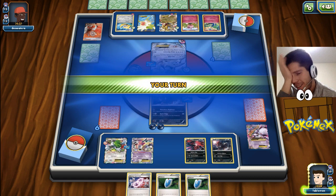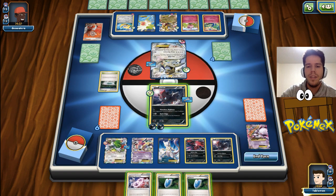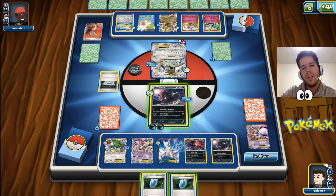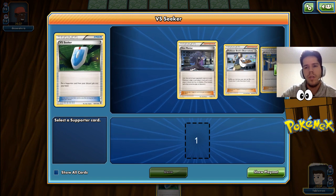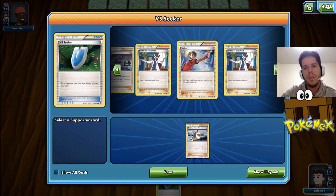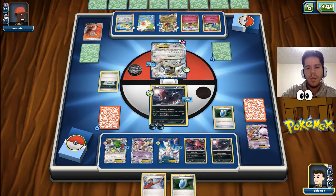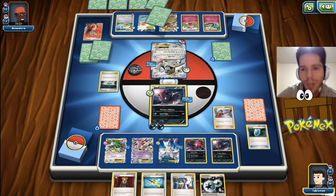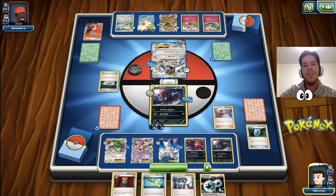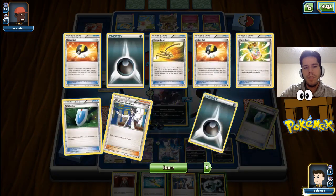Why does this happen? It's just so ridiculous. Now we're going to have to waste a Verse Seeker onto a Judge. But we can't get a KO. How are we going to set up another Mewtwo at this point? We don't even get Zoroark or an Ultra Ball. This is just beyond ridiculous.